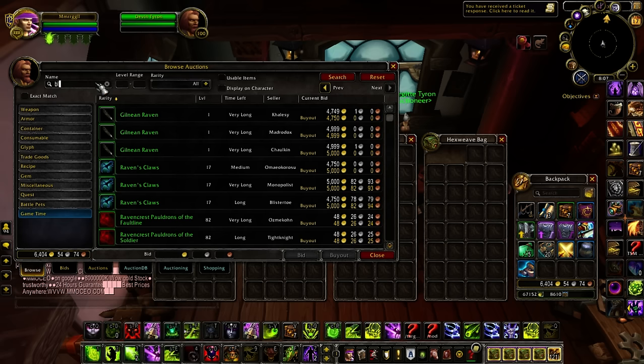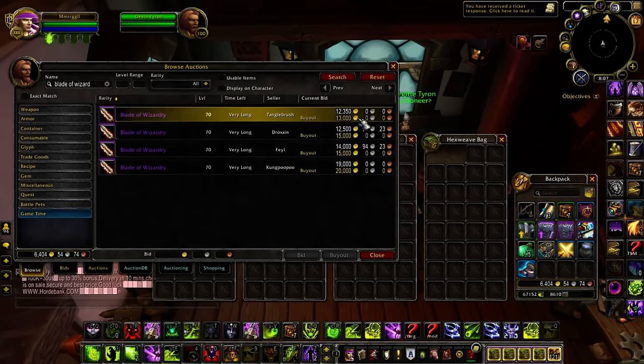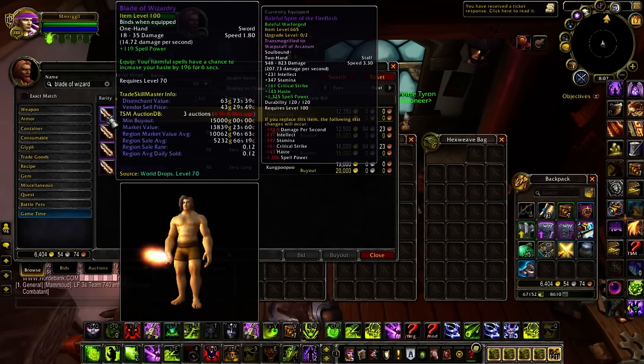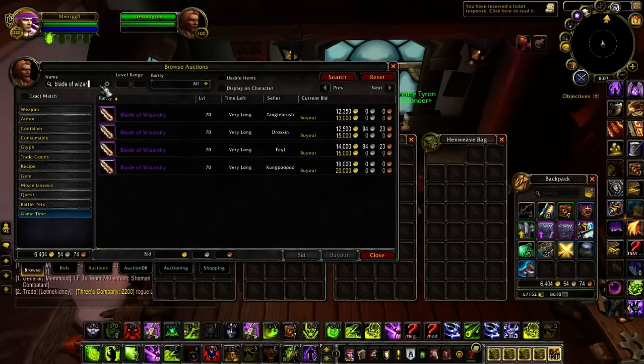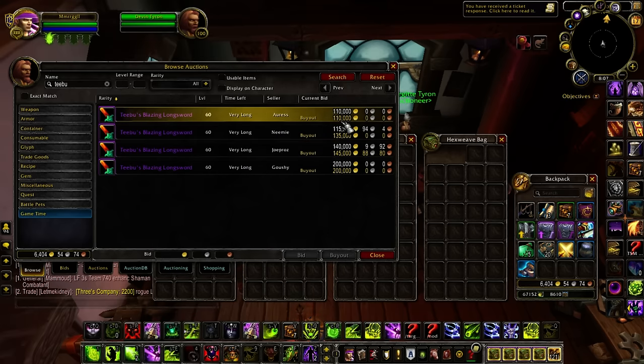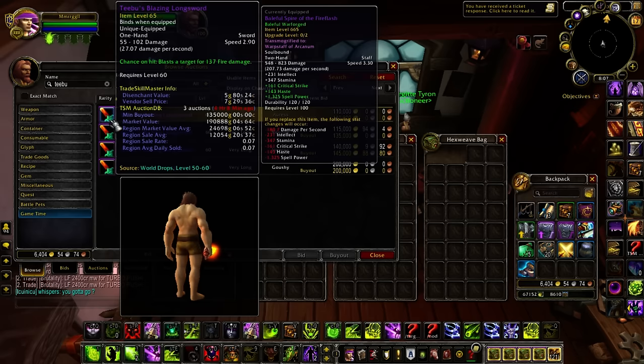I'm gonna buy a couple of these. The Blade of Wizardry — it's 13k — but these are really rare. They're only more common because of things like the salvage crate, which makes them drop more frequently. The T'boo Sword has already bumped up to a massive price increase, because it's gonna be really, really rare again. I never saw one of these drop in my entire life of playing WoW — that's how rare this item is without the salvage crate.